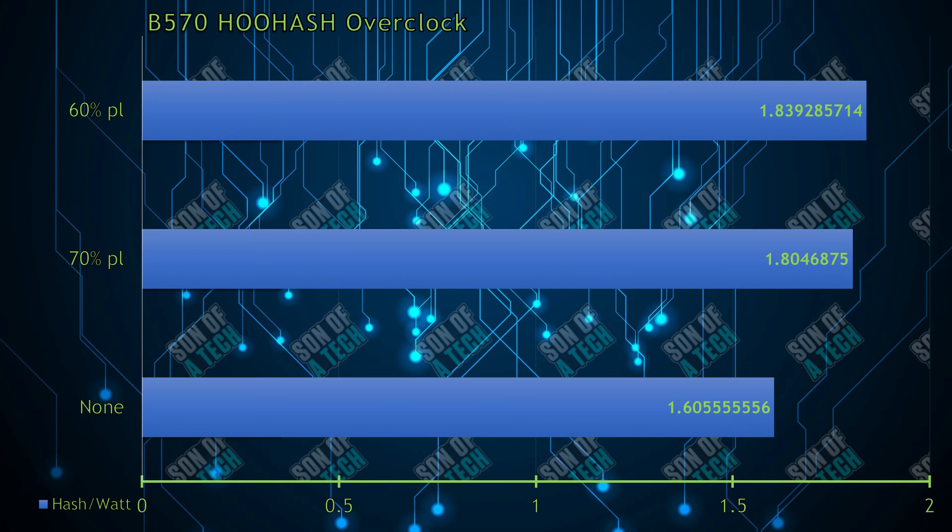WhoHash, while core-intensive, also liked underclocking the power level to 60%, achieving 206 megahash per second at 112 watts — resulting in 1.83 megahash per second per watt for a 14% increase in efficiency over stock. As a standalone algorithm, the Battle Mage GPUs compete well with the 30 series GPUs in efficiency.